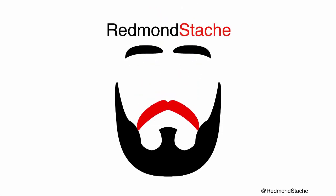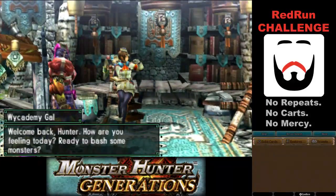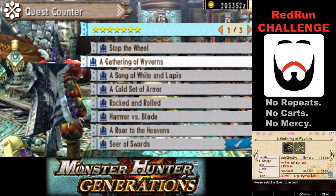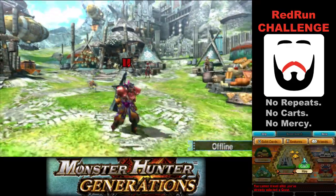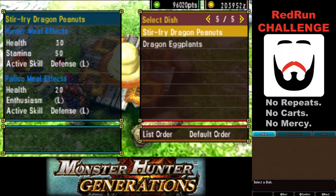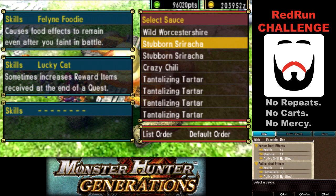Hello, and welcome back to our Red Run Challenge in Monster Hunter Generations, where today we're going to see if we can make two weapons from one quest. We need a Wrath Medulla and some Astalos parts, so we're going to try and get both of them.